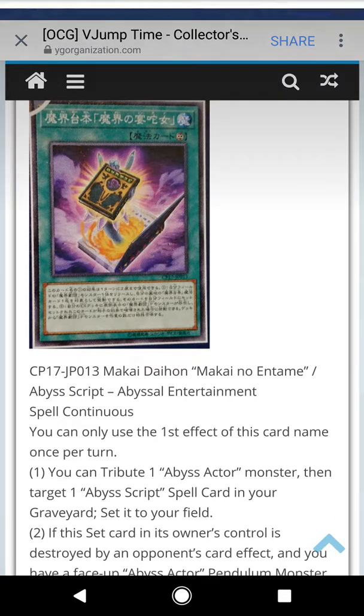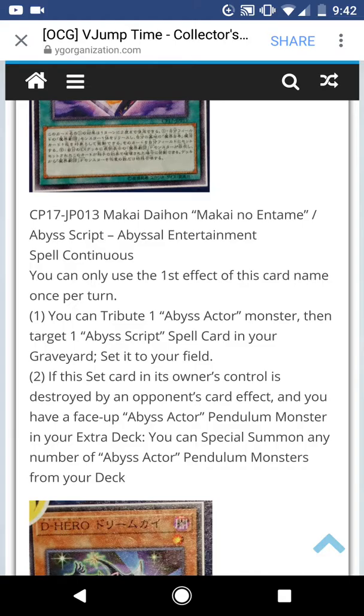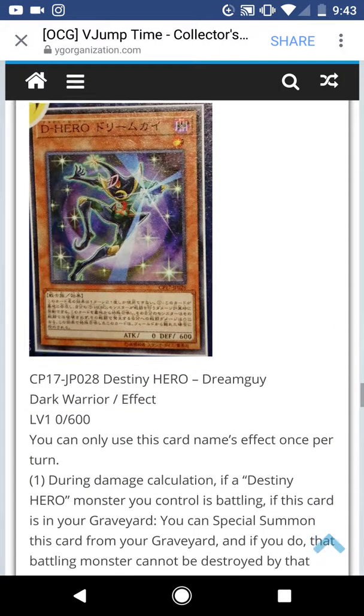Abyss Script — Abyss Drill Entertainment. Spell, Continuous. You can only use the first effect of this card name once per turn. You can Tribute one Abyss Actor monster and target one Abyss Script spell card in your graveyard — set it to your field. This card being in your own show: if it's destroyed by a card effect and you have a face-up Abyss Actor Pendulum Monster in your graveyard, you can Special Summon any number of Abyss Actor Pendulum Monsters from your graveyard. Like, who made this card? You get Harpie's Feather Duster in the OCG and if I have a face-up Abyss Actor and no others, I'm Special Summoning five. Amazing support.